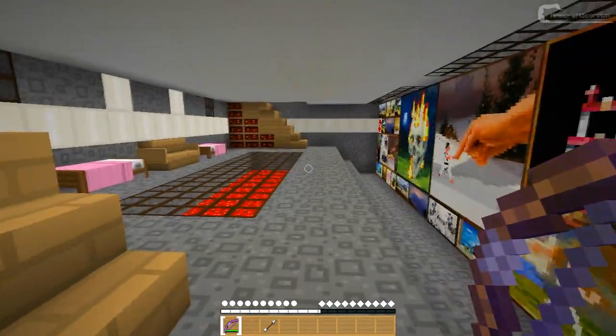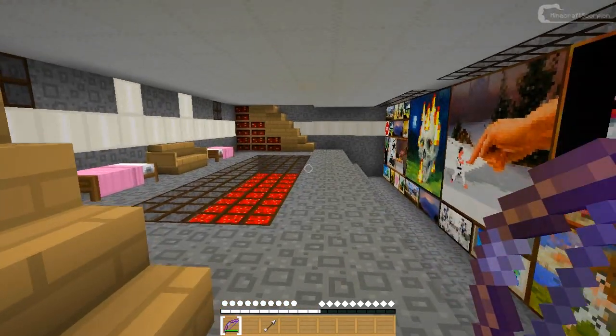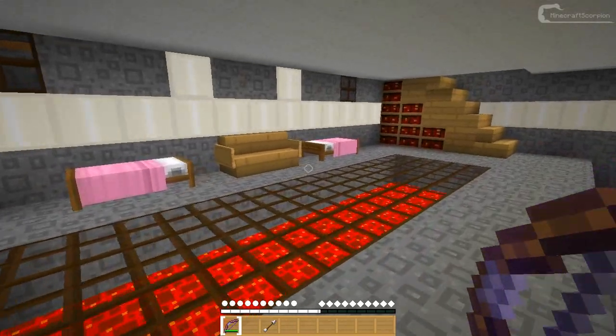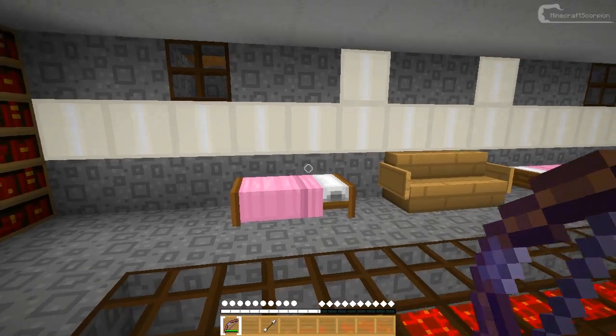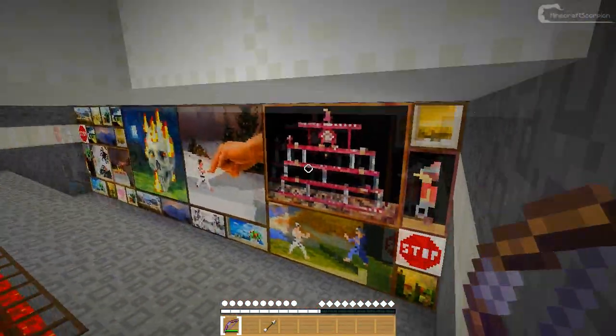Since it's 16x16, you don't need to patch your Minecraft with the HD patcher, but it is recommended so you can have custom animated water and stuff. I do recommend that you do that. Just look at this pink bed — pretty cool!